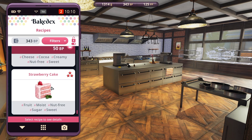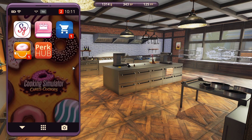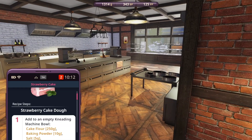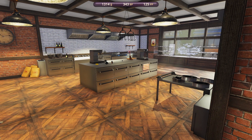So yes, we're going to be making the strawberry cake today. As you can see I have already unlocked it. One thing I noticed - you can hold down Tab and the phone goes away completely, which is great. I didn't know you could do that but apparently you can.